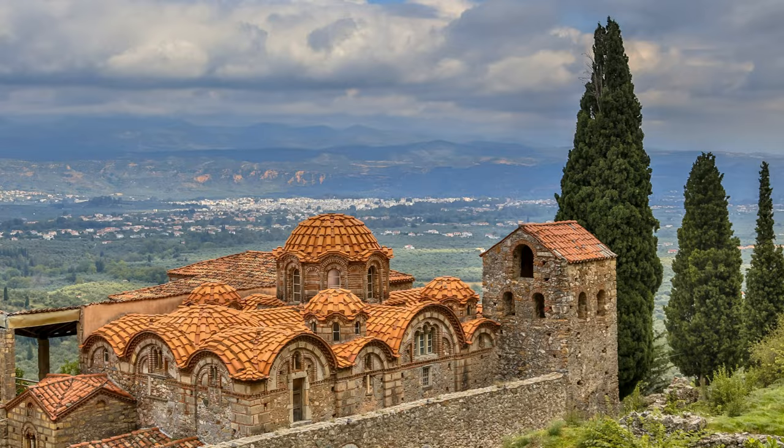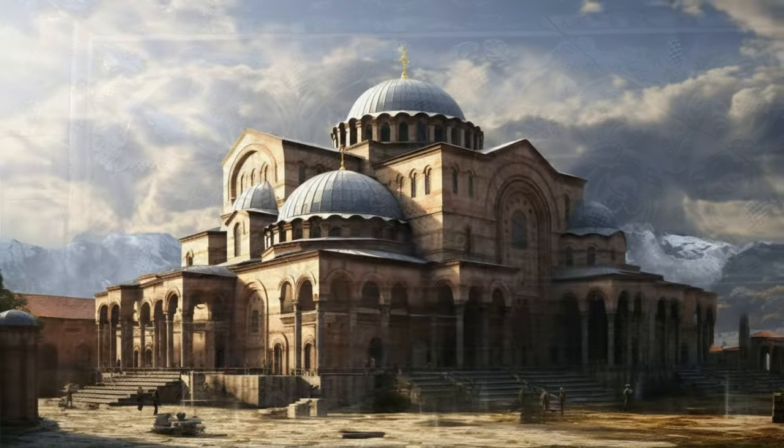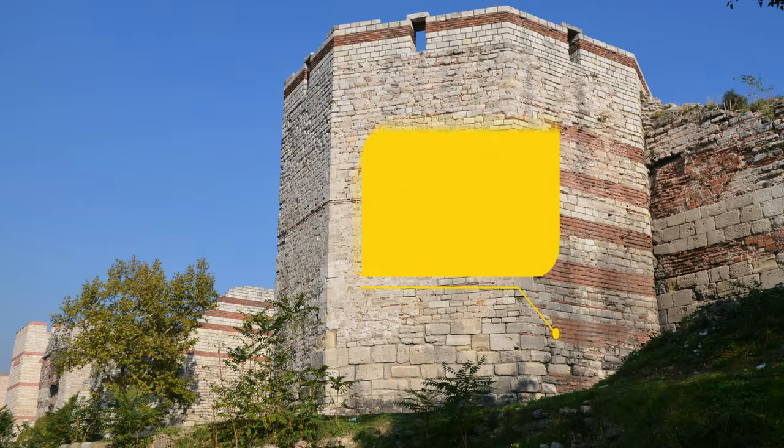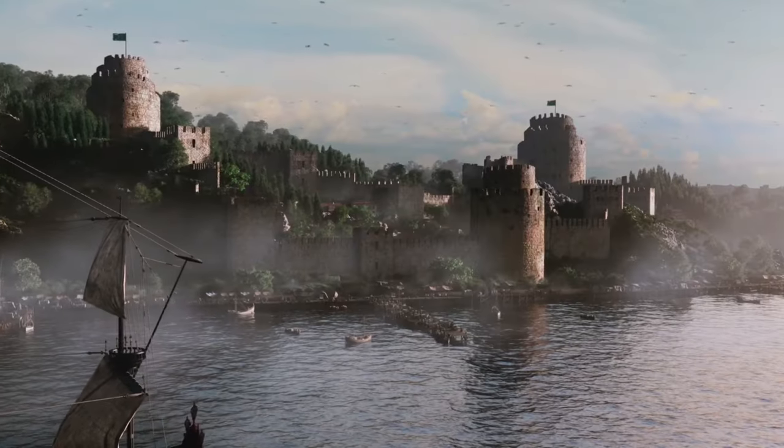Throughout Byzantine history, the use of stone for construction was a notable characteristic of this empire. They were renowned for impressive architectural achievements including grand churches, fortifications, and monumental structures. Stone was chosen primarily for its strength and durability — in a military context, a stone fortification is much stronger than a wooden tower, and these stone fortifications contributed greatly to the empire's capacity to withstand sieges.